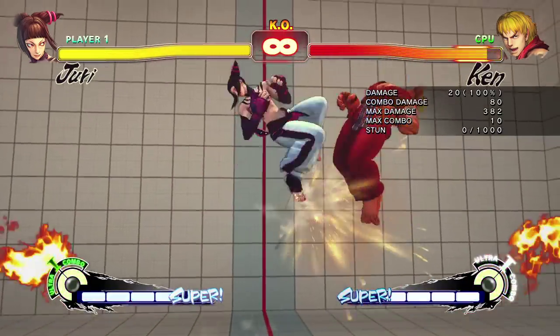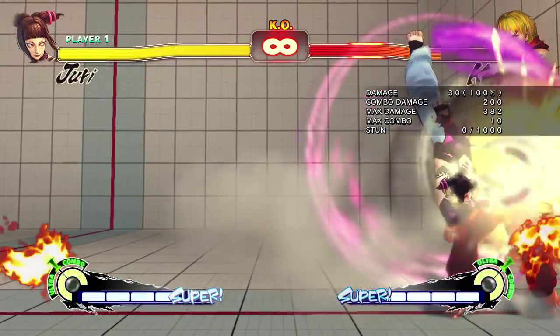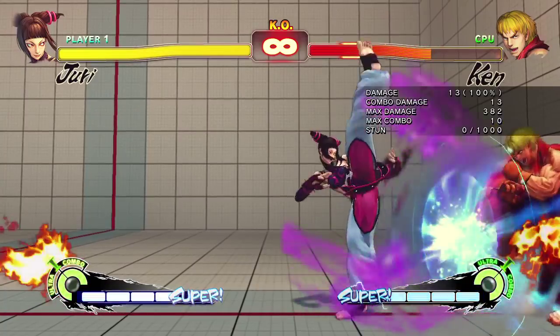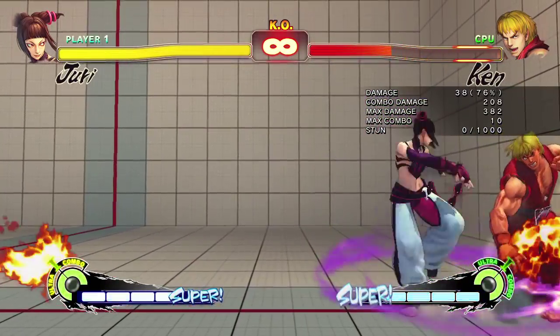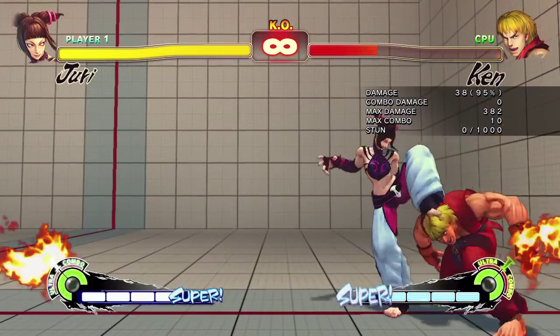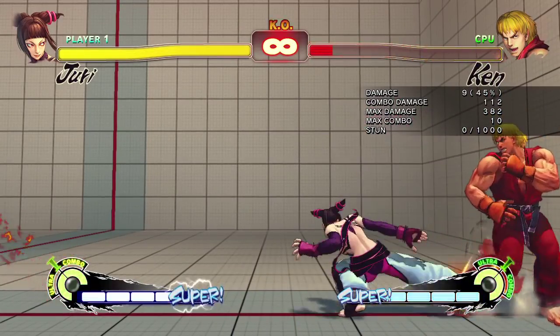Hi there guys and welcome back to another Southside new beginner guide. Today we're taking a look at the very agile Juri. She has a lot of good stuff — great zoning character with a lot of good rushdown opportunities once she gets in and gets that knockdown. We're going to talk about all that fun stuff, how to play her, and how to use Ultra 1, which a lot of people have questions on. So let's get right into it.